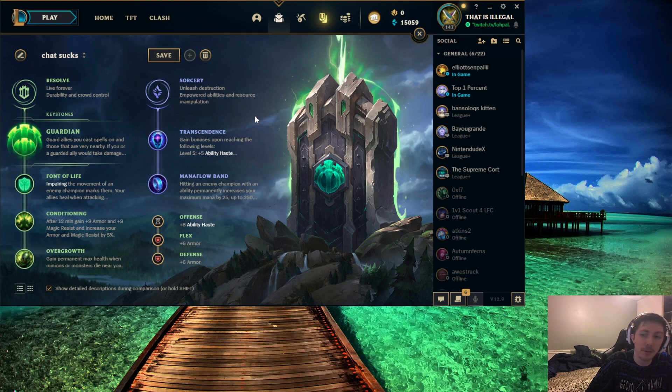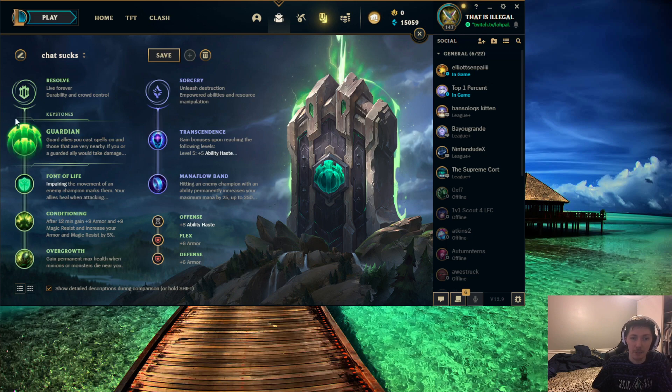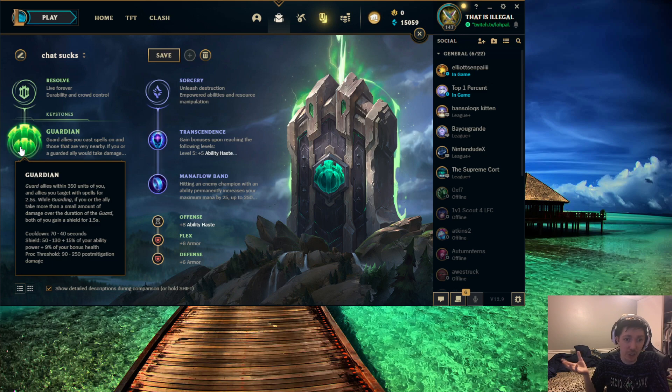Guardian fulfills this potential really well, and it's why I think Guardian is generally better — on top of the fact that the characters I listed have problems with being poked frequently. I'm also a bigger fan of the resolve tree itself. You get access to the top rune, which can be things like shield bash if you need it, or font of life, or demolish. In general, Guardian operates better because with smaller frequent trades, usually one Guardian shield versus one Aery — the discrepancy between them is really not that big. Aery obviously does much better as you level up, but Guardian is my premium rune on pretty much all enchanters.